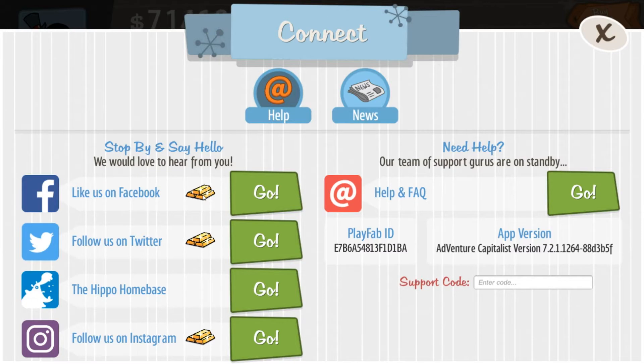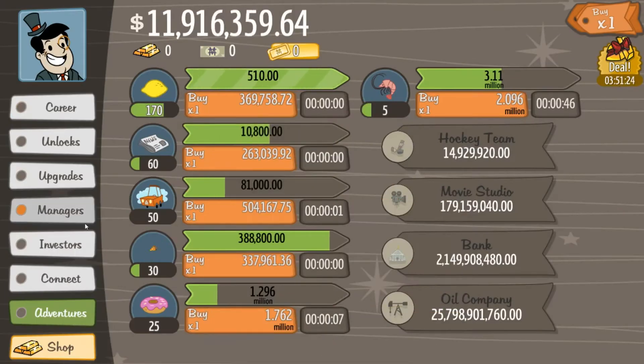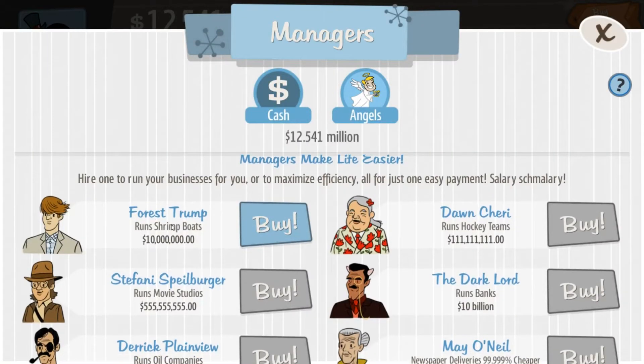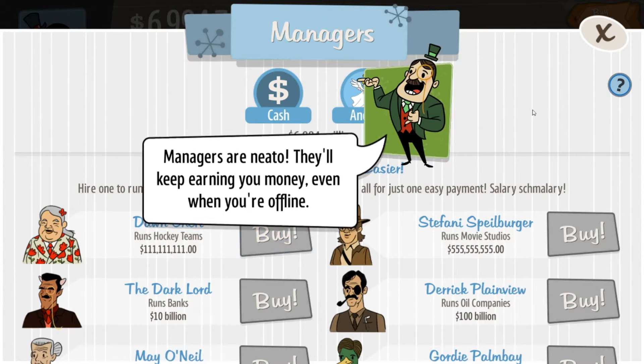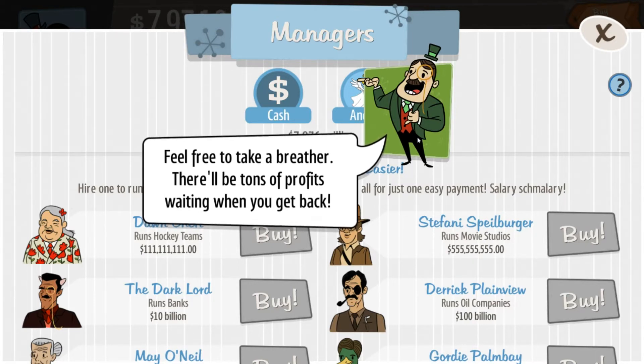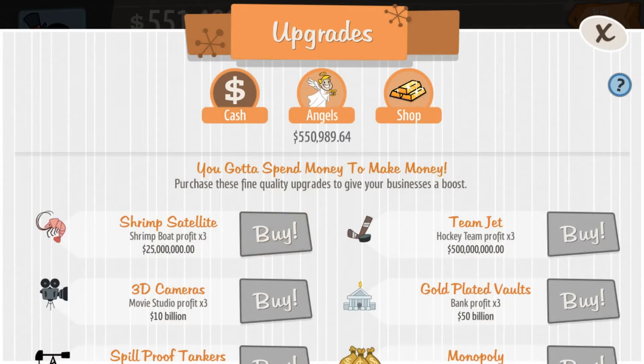If you like us on Facebook you'll get gold bars, follow on Twitter you'll get more gold bars, and follow on Instagram you'll get more gold bars. I'm going to go ahead and do that on the off time. Let's get manager — I'm going to get Forrest Trump, so you can kind of see where that's coming from — Forrest Gump, Trump. I didn't notice that when I was playing on the phone. And the managers keep earning money for you even when you're offline. So if you need to take a break, just relax and it's going to do it for you on its own.